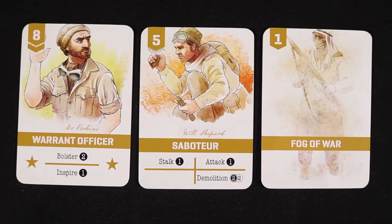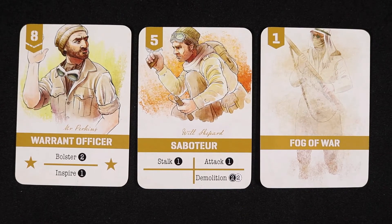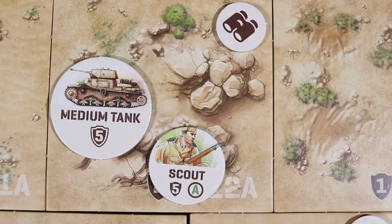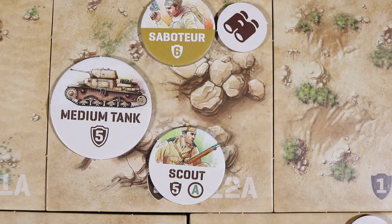Now it is the Long Range Desert Group's turn. He has the Warrant Officer, Saboteur, and Fog of War in his hand. To set up taking out the medium tank, he plays the Saboteur and uses the Stalk action. This moves the Saboteur to 12A, next to the medium tank.